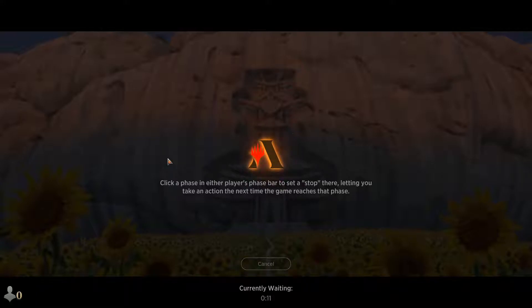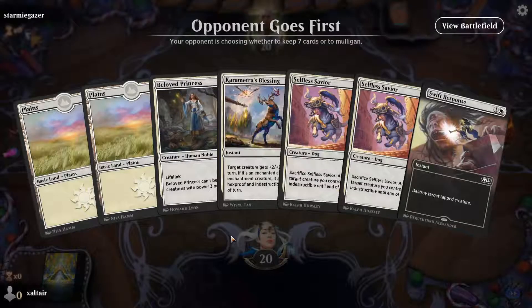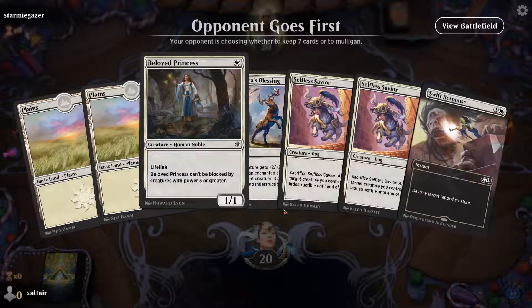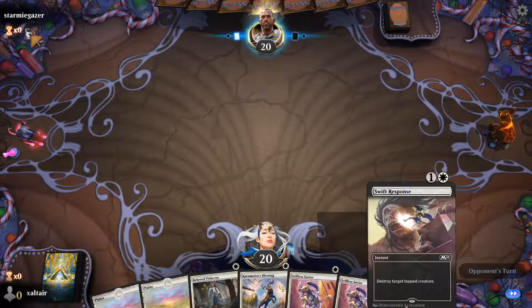Of course if we only draw one land we can't do all that, because we do need two or even three lands to start protecting the creature and put pressure on the opponent. The deck works on three lands; two lands is okay, three is even better. Opponent goes first — we have lots of one drops, one blessing, and some removal after the creature attacks us.